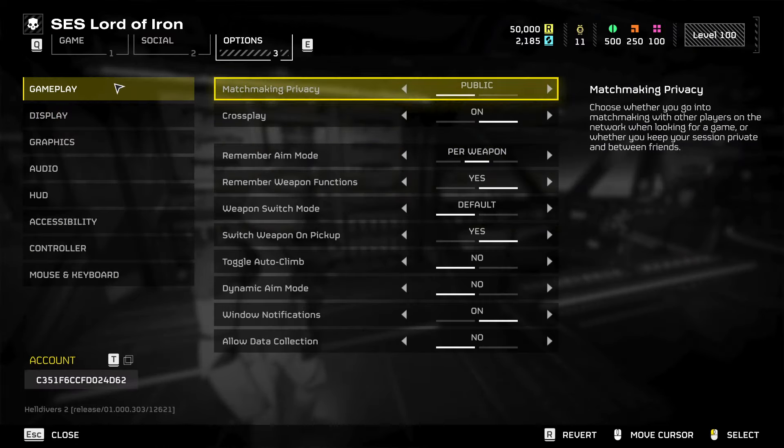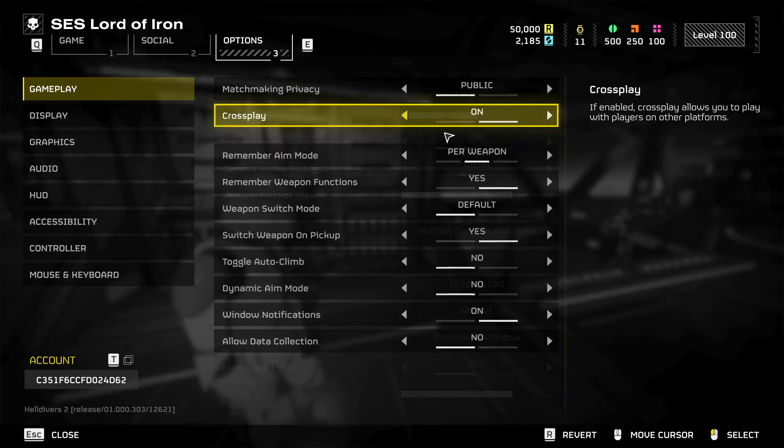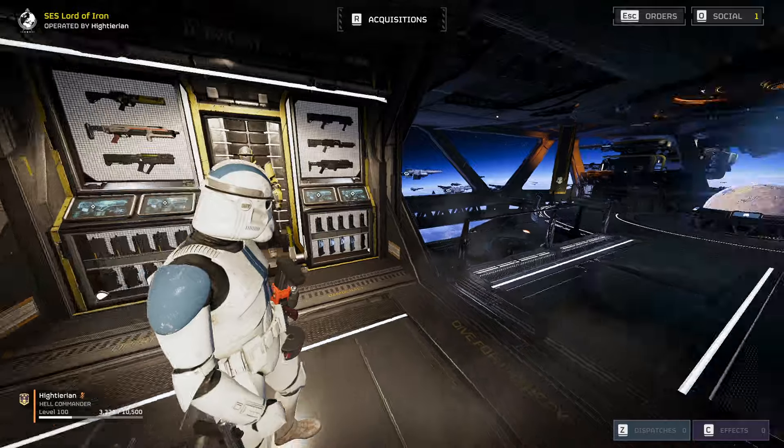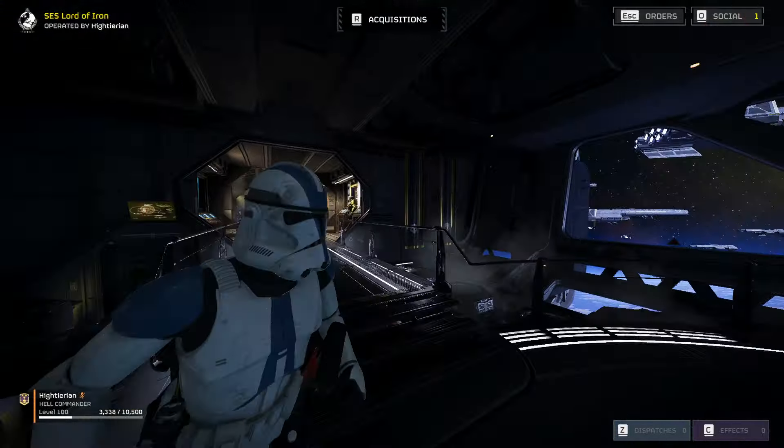And then we should also turn off Gameplay, turn off Private, and then Crossplay off. Now let's just go quickly — this actually looks pretty nice.